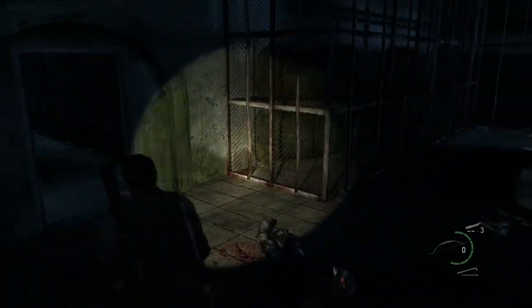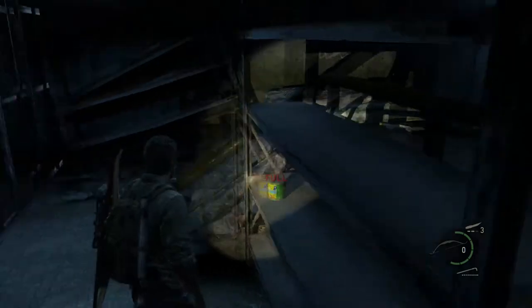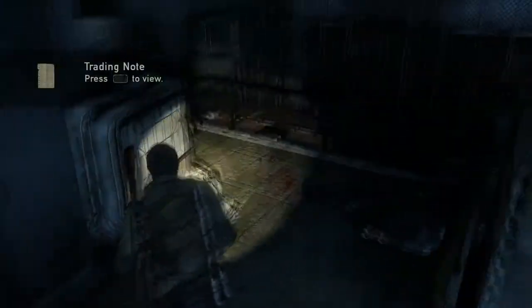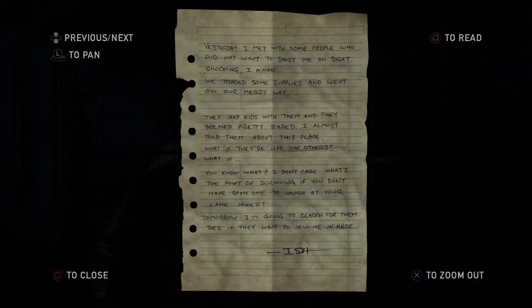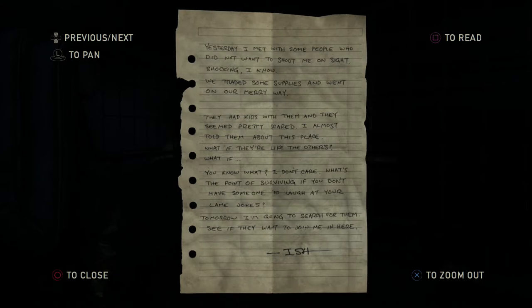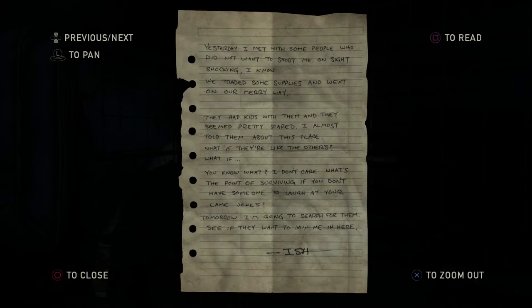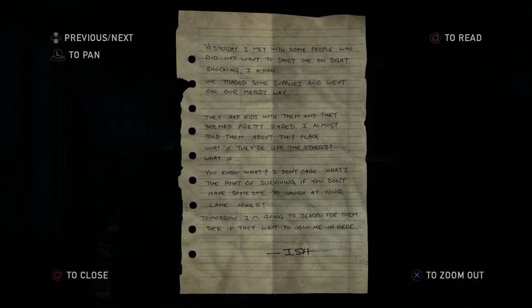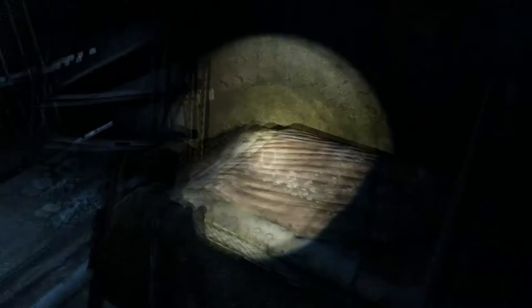I thought I heard more than one. Also, there is the sewer mole man named Ish, who is on his boat, who may or may not be here. And he may or may not try to kill us. Maybe this is going to be a note from him? Let's just find out. Trading notes: 'Yesterday I met with some people who did not want to shoot me on sight. Shocking, I know. We traded some supplies and went on our merry way. They had kids with them and they seemed pretty scared. I almost told them about this place. What if they're like the others? You know what? I don't care. What's the point of surviving if you don't have someone to laugh at your lame jokes? Tomorrow I'm going to search for them, see if they want to join me in here. Ish.' It is turning into a society of sewer mole people, I guess.